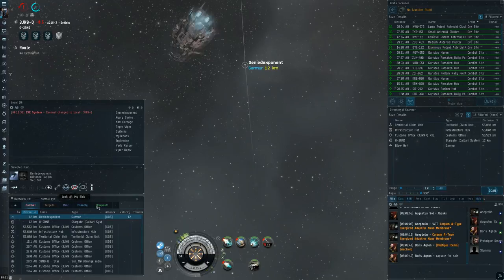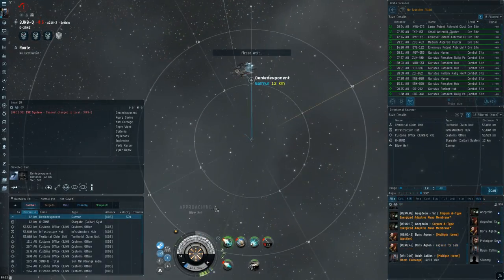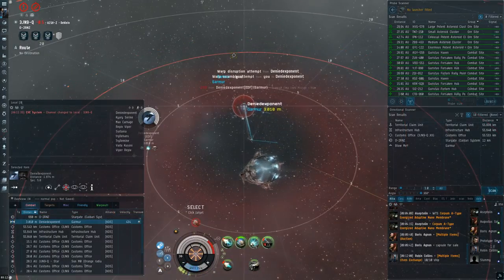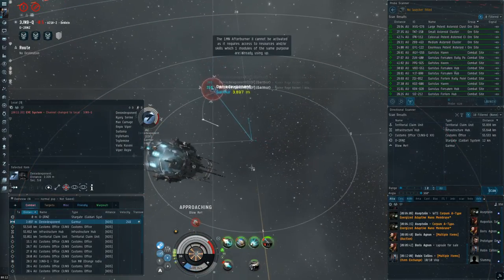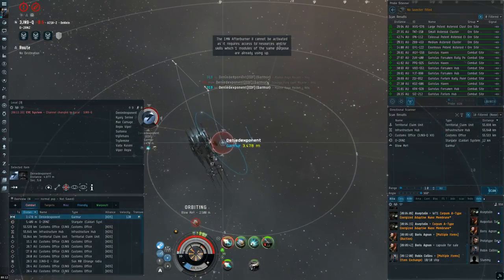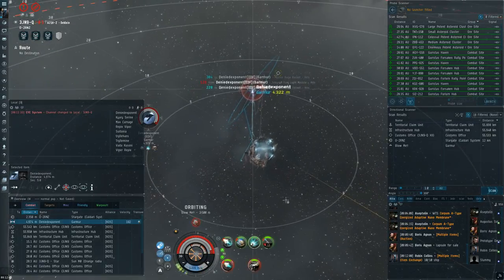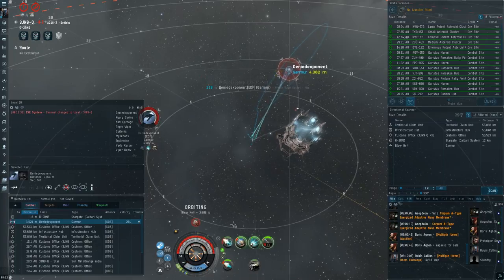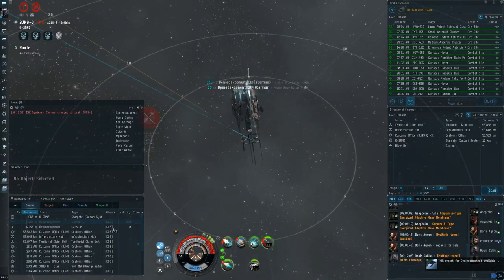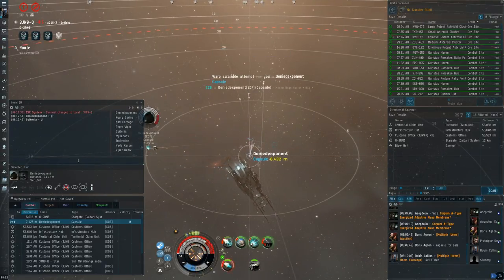In the next fight, I jump into a Garma. He's light missile fit. Since I'm also in a Garma, he's probably eager to engage thinking it'll be a light missile duel. But I'm able to catch him and kill him with my rockets. Whenever you see a light missile Garma, a lot of the time they'll just fight you because Garma versus Garma duels are pretty common. But you can catch them out with your rocket fit if they don't check your modules and engage in a bad position.